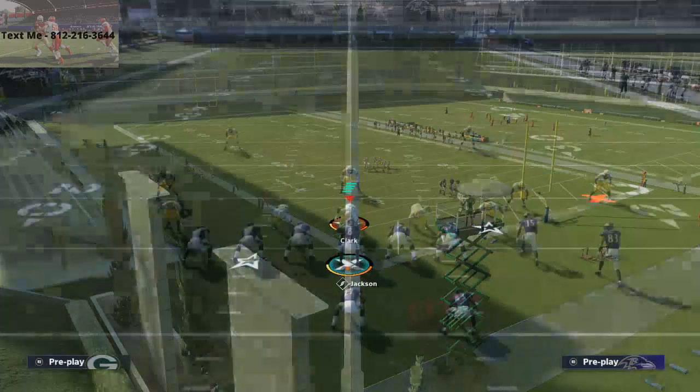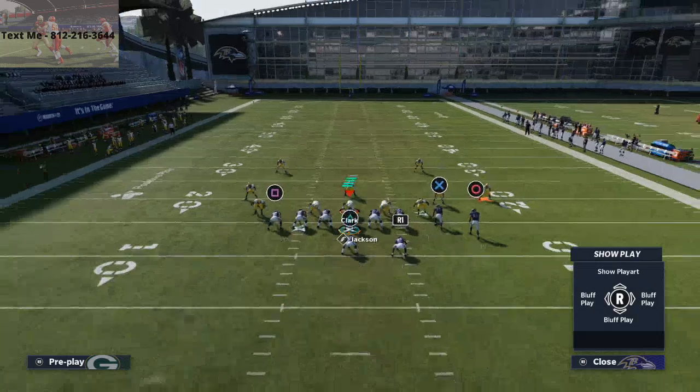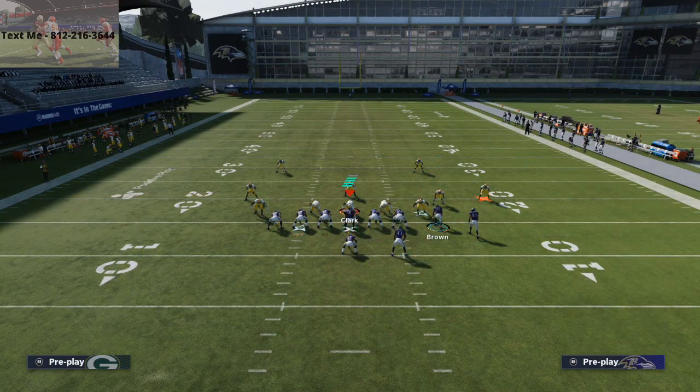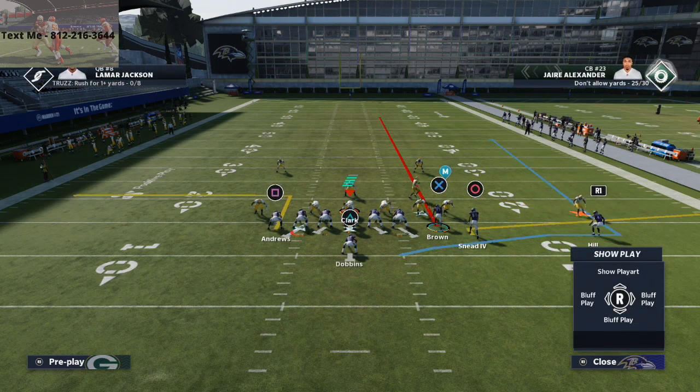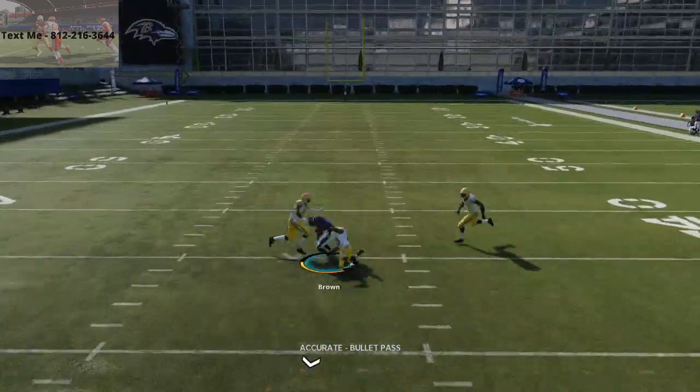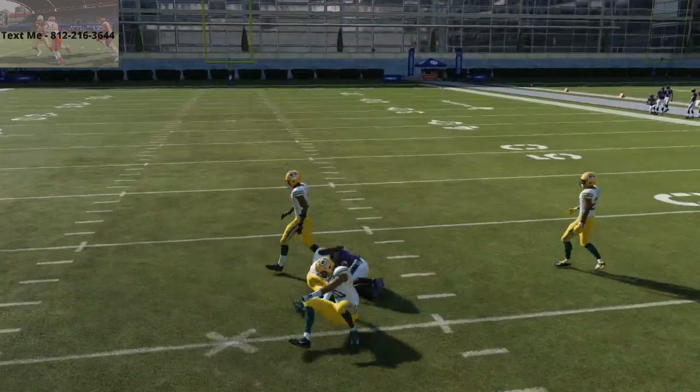What you'll see with this play — all we're going to do is put Brown on a streak. That's literally the only adjustment. What you'll see is the defense is going to kind of auto-overload the defensive coverage, and it's going to leave this little inside pocket to pass lead to Marquise Brown right up the seam. Very easy against Cover Two Man.